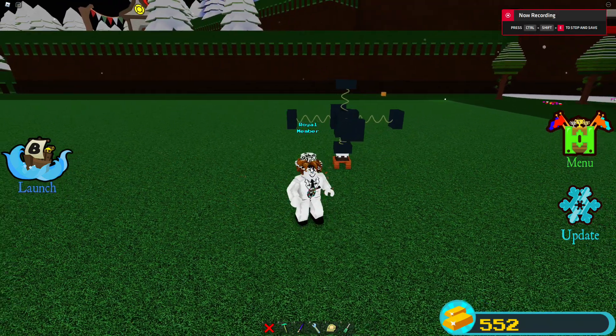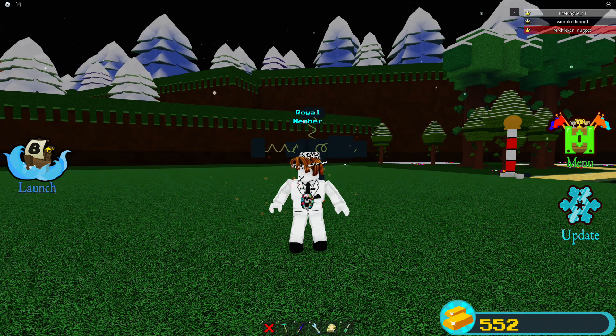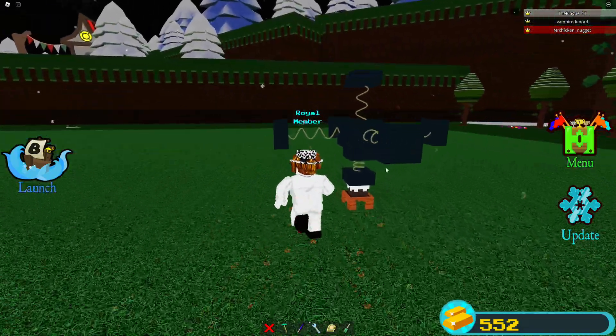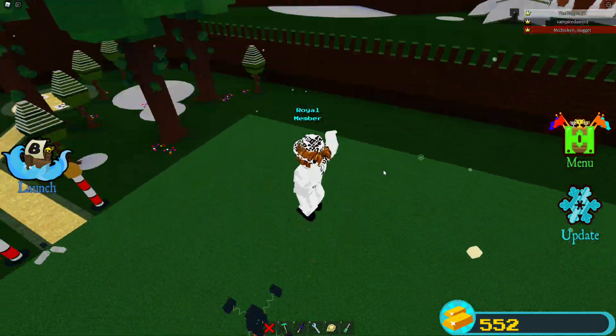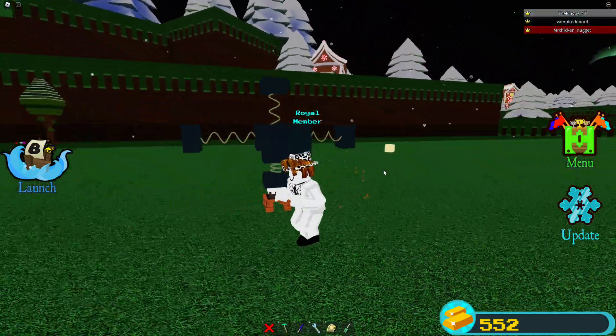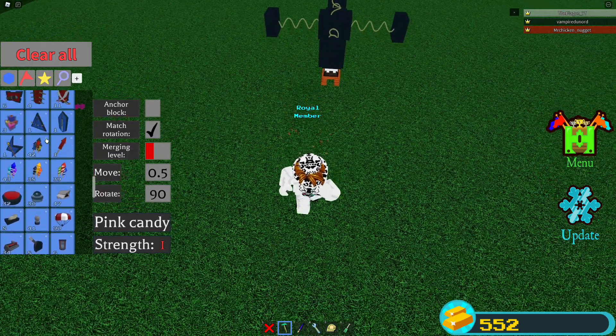Hi guys, welcome back to another video, it's the Plague here. Today I'm going to be showing you a new glitch I found, which is a flying glitch in Build a Boat for Treasure. Me and my friend were just messing around and I was doing springy things and found this cool new flying glitch. How to build it is pretty easy — you have to do the cake glitch.